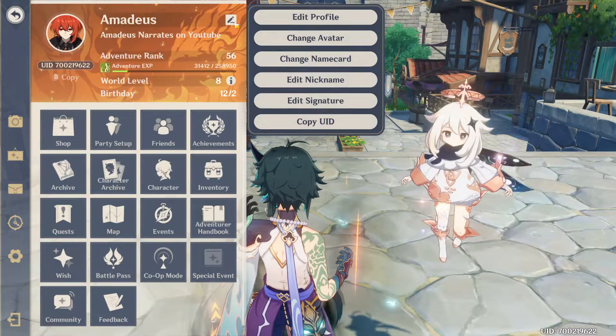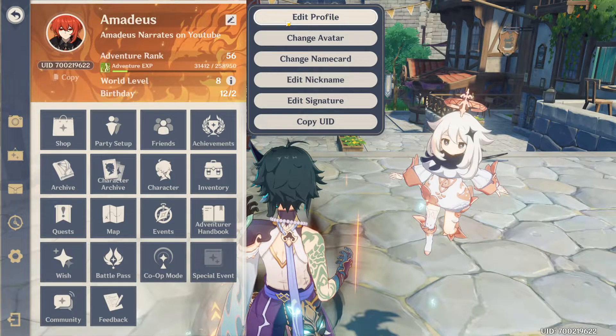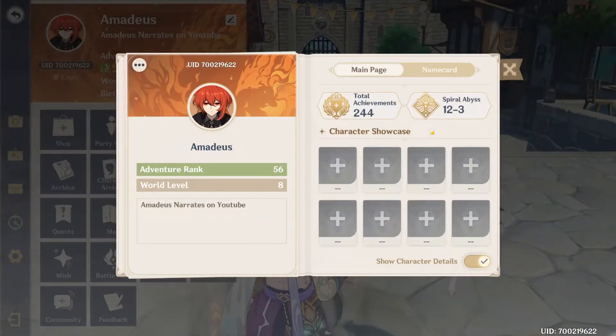Next up we have this little pen icon. If we click on it, it will reveal a lot of new options. If you click on edit profile, you are presented with a screen where you can see some of your stats, such as total achievements and your current progress in Spiral Abyss.